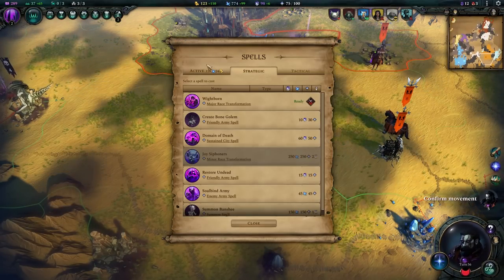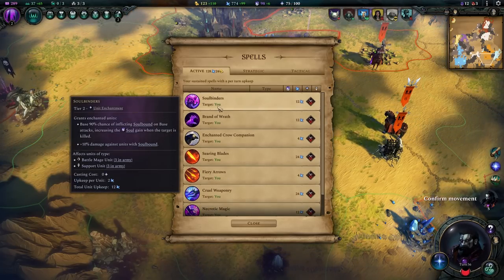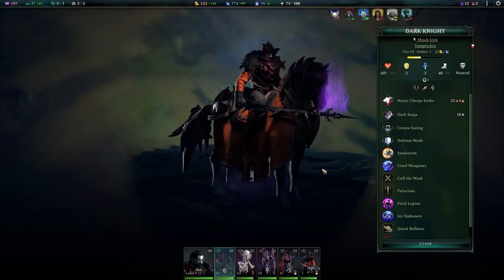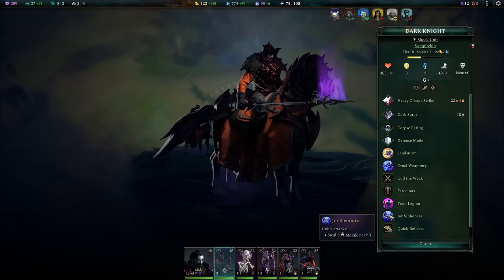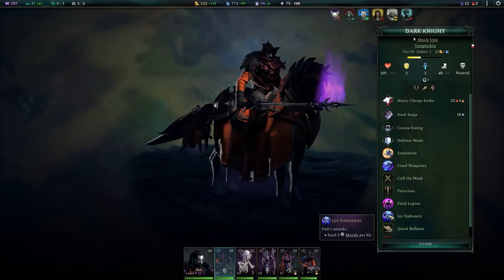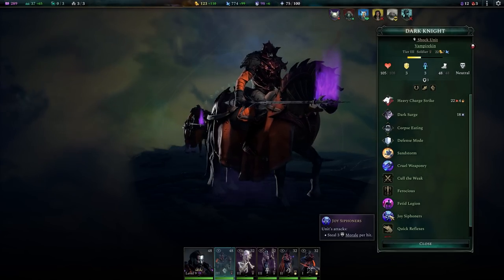If I right-click on any of my vampire kin, I see Joy Siphoners right there. The only way to actually see those minor race transformations is to look at the unit itself or check your tomes to see if you've researched it. Those are the key things about minor race transformations — you must be the keeper of the race, and there is no limit on how many you can apply.